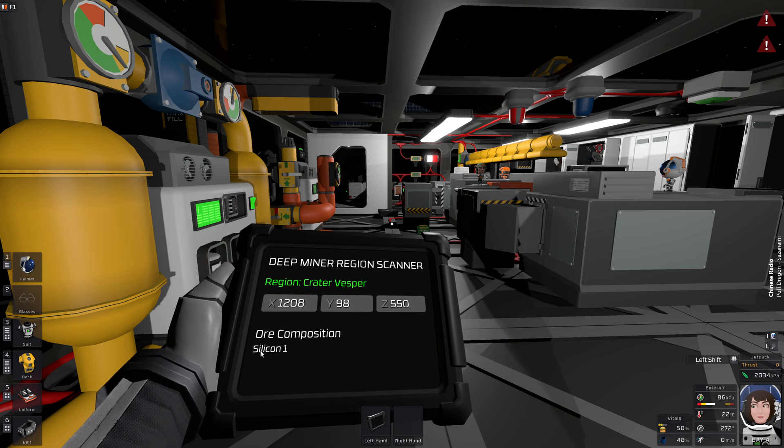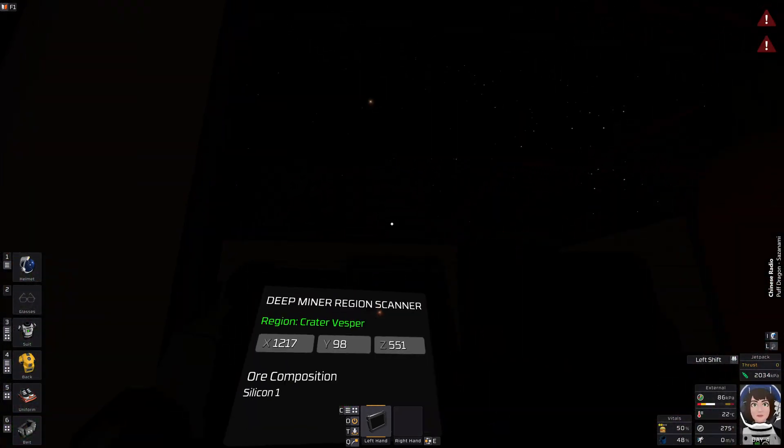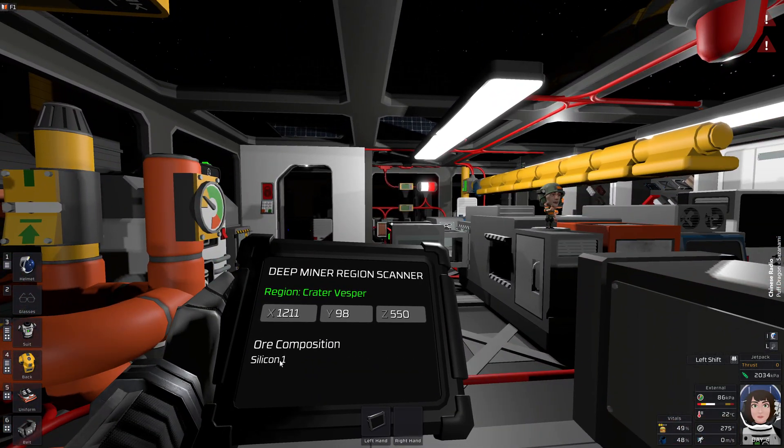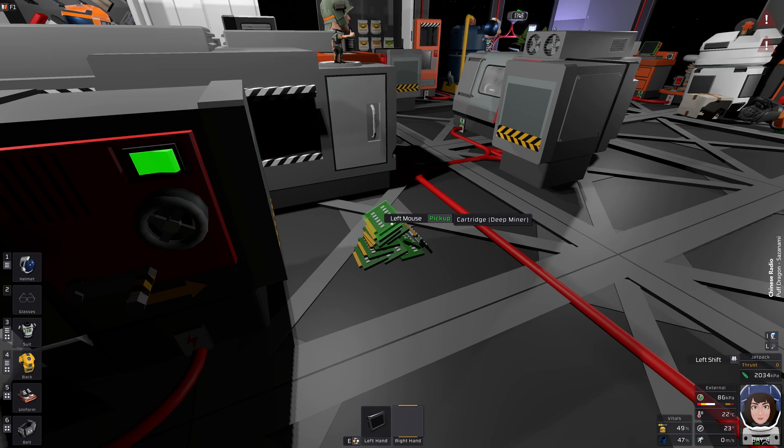Here we have only silicon; the sum is always one. Up there on the crater rim, which you can't see right now, we have copper, iron, and silicon — it's like 0.33 and so forth, so it adds up to one. That's it, now you no longer have to spawn it in.